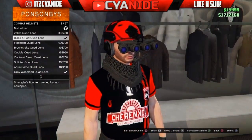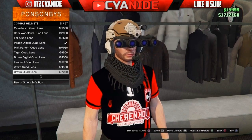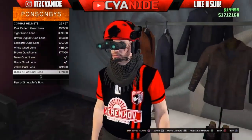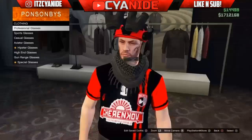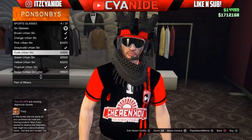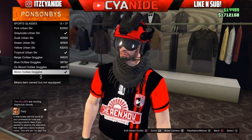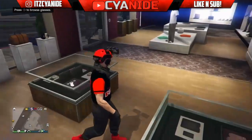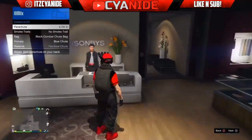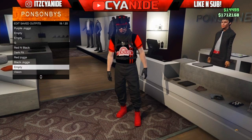Now go to the Hat section, scroll all the way down and scroll back up until you see Combat Helmets. The one on slot number 3 is pretty pricey, but if you want a cheaper version, scroll down to number 25 and purchase one of your choice. Then go to Glasses, go to Sport Glasses, scroll down to number 13 — the black goggles — and purchase those. Go to the front counter, save this outfit. You can also add a black parachute if you want.